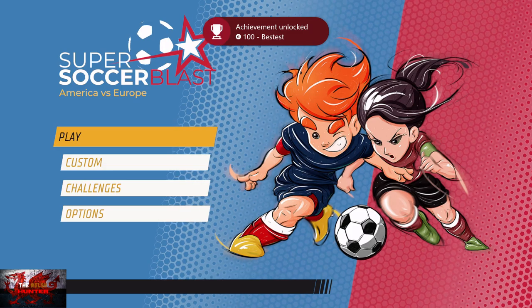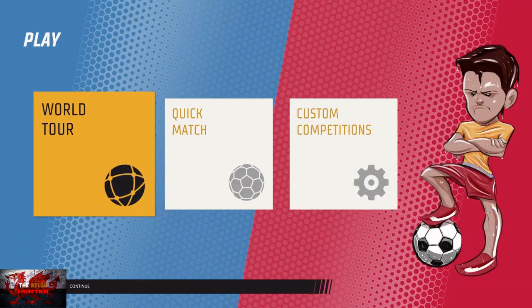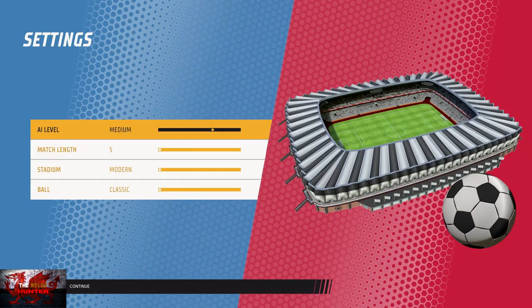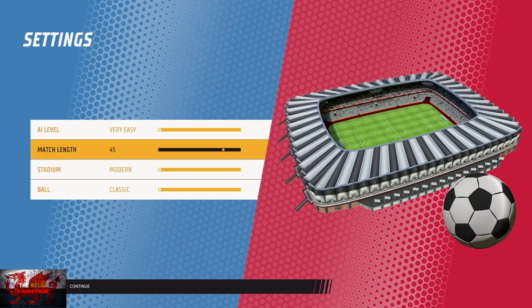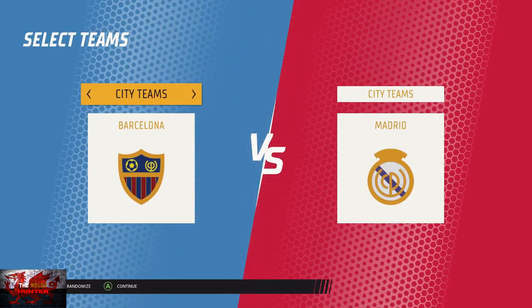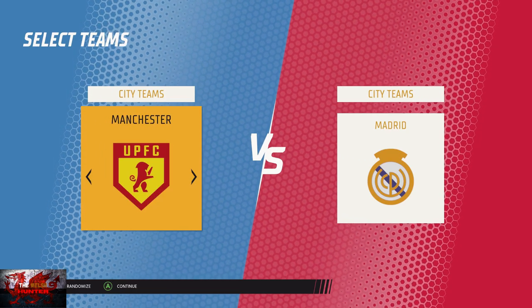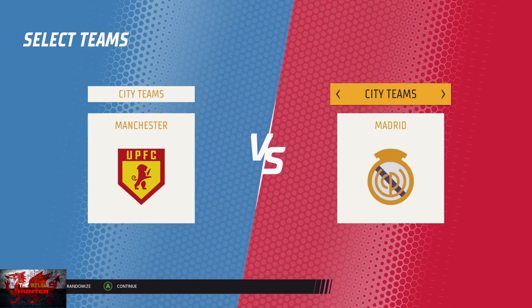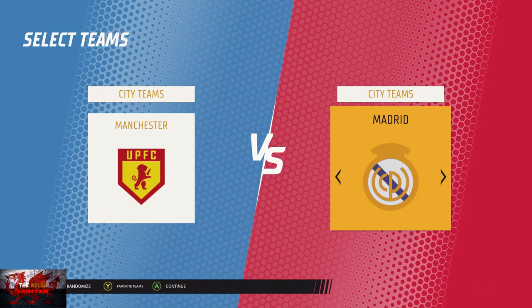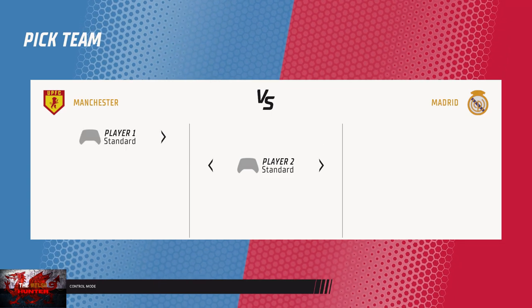As soon as the achievement for 'Bestest' unlocks, we can go ahead and click Play. Don't do Quick Match — we're going to put the AI level to Very Easy, and put the match length to 90. Stadium and ball do not matter. Press the A button. Just like the first game, we are going to do it in two-player mode, so if you've got a second controller this makes things a lot easier. Make sure you've got your second controller switched on. When we get to the next screen, press the Start button on the second controller to get up the second controller method.